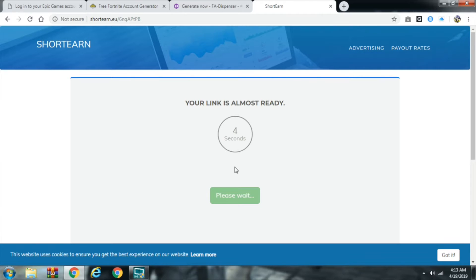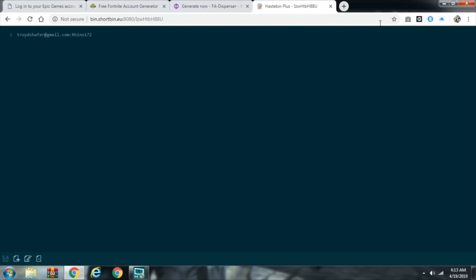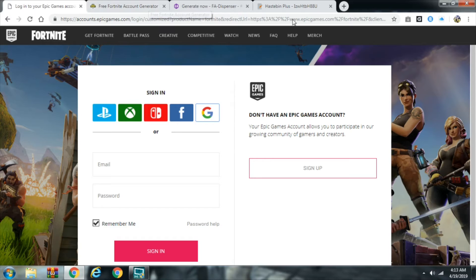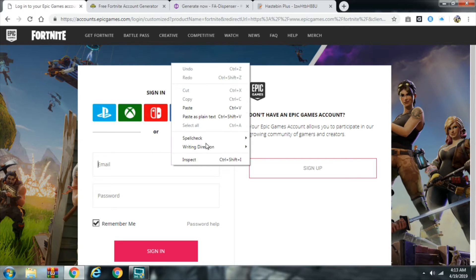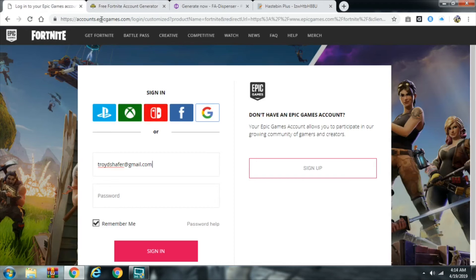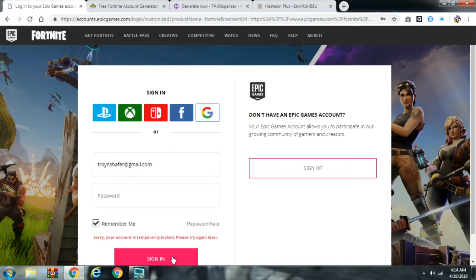The bad thing is guys, I'm recording this at 4:13 AM in the morning, so I'm kind of tired. I think I already have this one before — no, I haven't. So what I do is I copy, go to the rate field right here, hit paste, then come over to this, copy, paste. I think a lot of these are temporary, I'm not sure, 100% for sure.